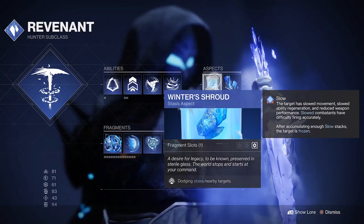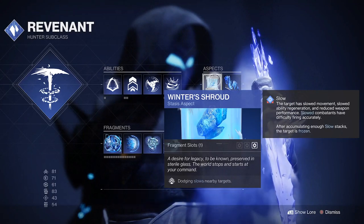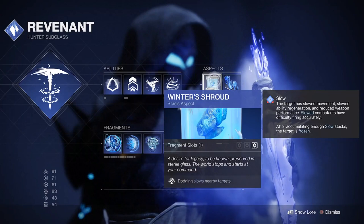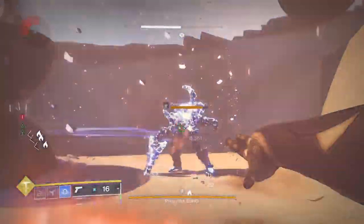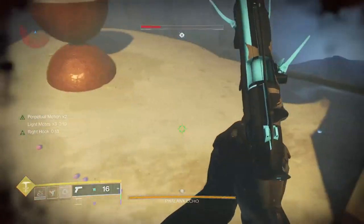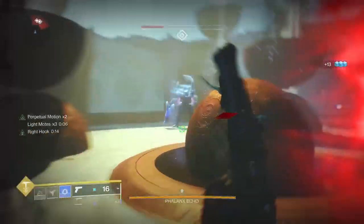We will be using the Winter's Shroud stasis aspect — dodging slows nearby targets. When you slow a target it has slowed ability regeneration and reduced weapon performance. Slowed combatants have difficulty firing accurately, and if you have enough slow stacks they will become frozen. With Six Coyotes giving us two dodges, we now have the ability to freeze on demand.